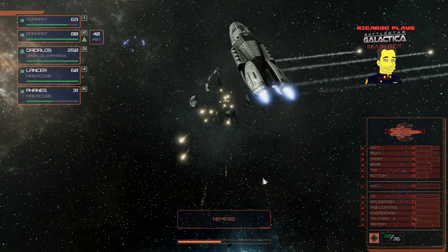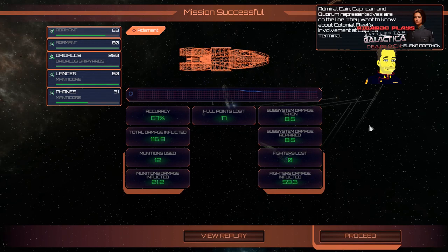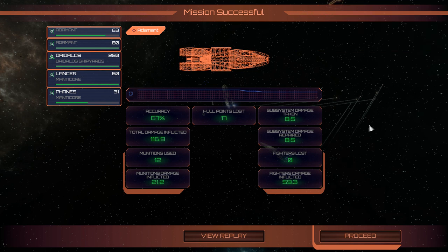Well, look at that — that's taken just over 30 minutes, and the replay will take next to no time. I've been Ricciardo — it's been Battlestar Galactica Deadlock by Slytherin Systems, released on Steam on the 31st of August. This has been training mission 3 — please check back for more missions in the series.